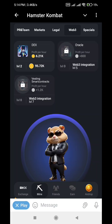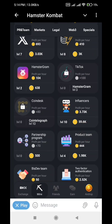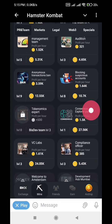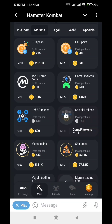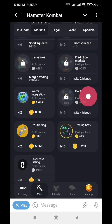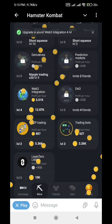We have to go to Web3 Integration to find it. Once you locate Web3 Integration, we will buy it up to level 11. Let's quickly do that.